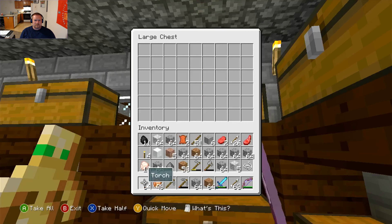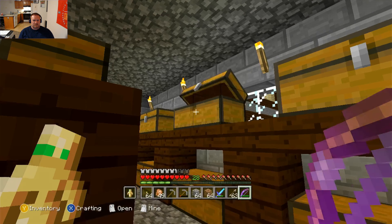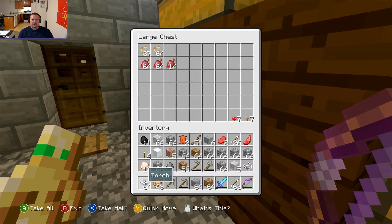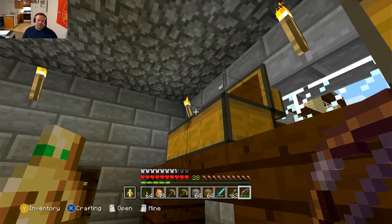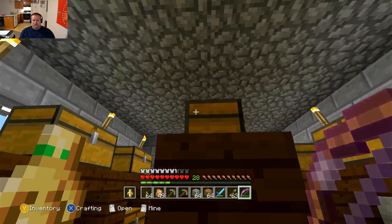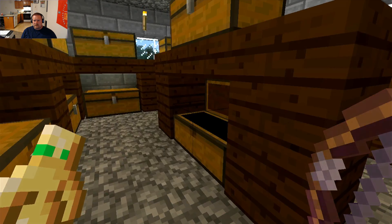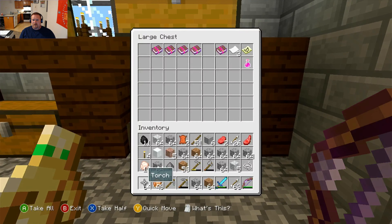That's all the food — we've got some potatoes, hopefully some carrots, we've got our beets, and up here we've got all our wheat for making breads and things of that nature. There's all our weapons from everything that we've been killing, a bunch of books, and all our magical books.